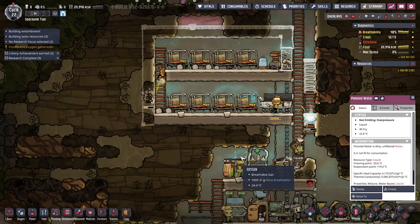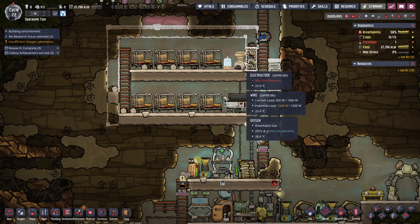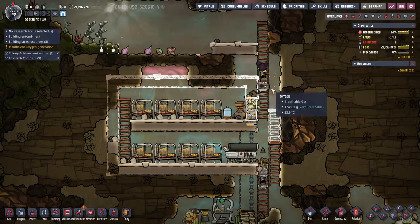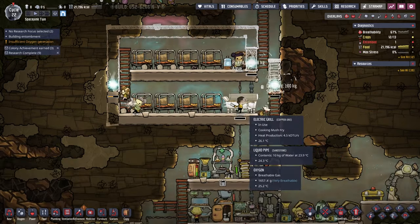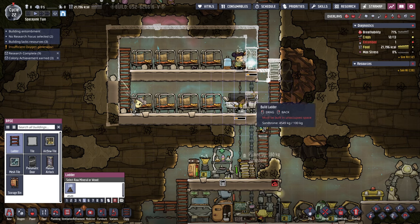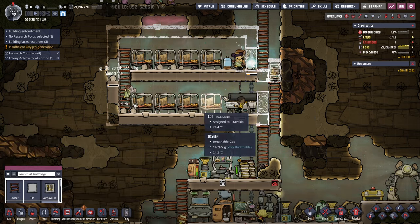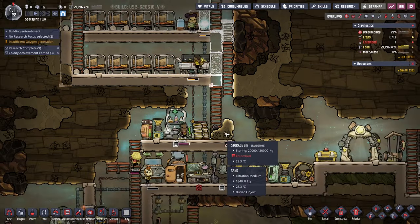Things are happening here. Hopefully the electrolyzer can provide a lot of breathable air. We'll see, because I've got to enclose this. I probably shouldn't have the grill inside here. We should have grills. Definitely. I don't know what's over here — there's a storage bin here.